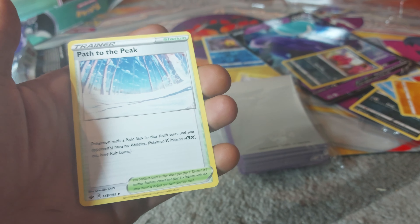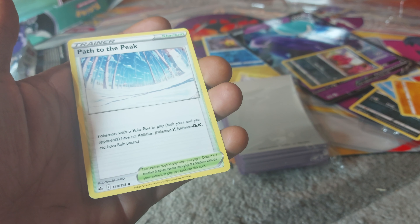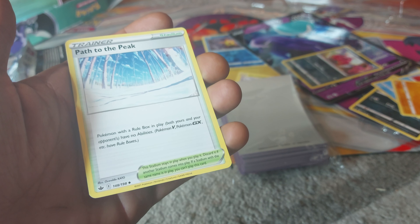The last card for today is Path to the Peak, a Trainer Stadium card. Pokemon with a rule box in play — both yours and your opponent's — have no abilities. Pokemon V and Pokemon GX have rule boxes. 148 out of 198.